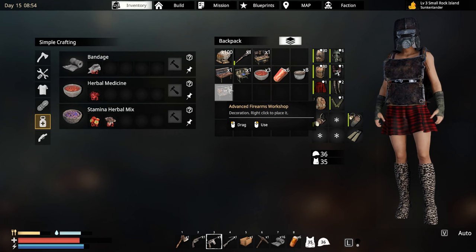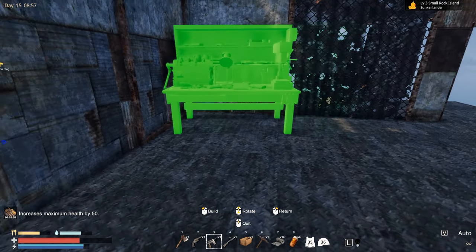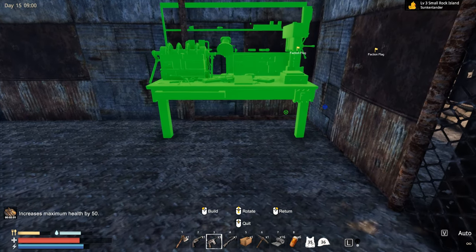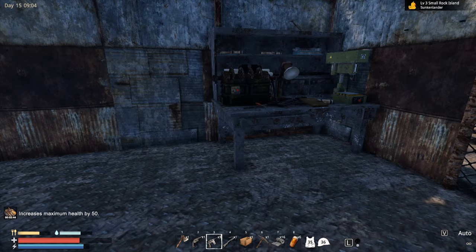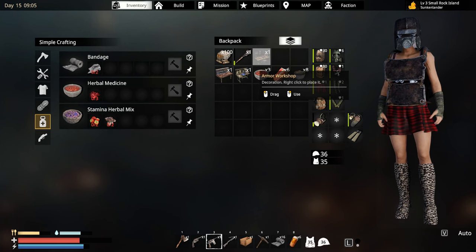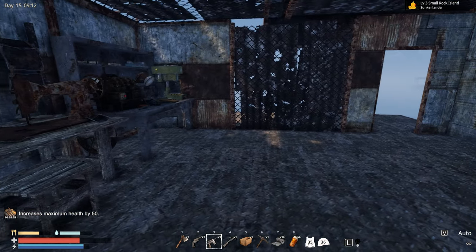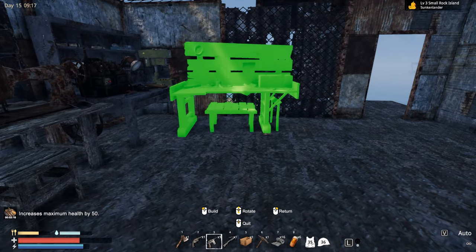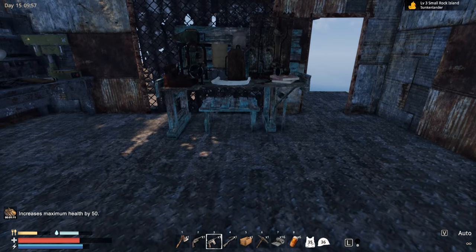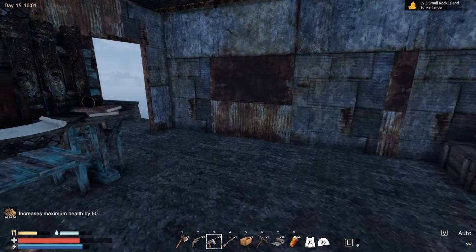I need to place this advanced fireworks workshop — for this I still need to build a generator. But for now we can place this over here. Let's place it nearby the armor workshop, kind of close to the wall. And when it comes to the research table, this black powder gun workshop is something I won't need anymore. Let's place the research table. The great thing about this location is obviously that these walls will last forever — you don't need to repair them.